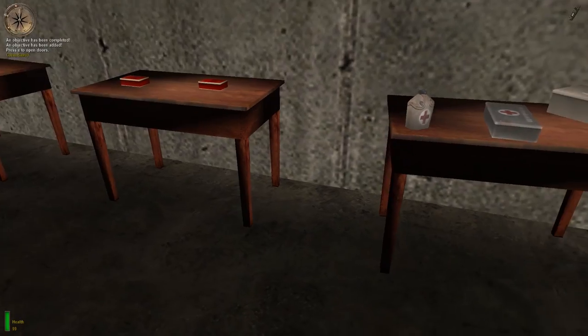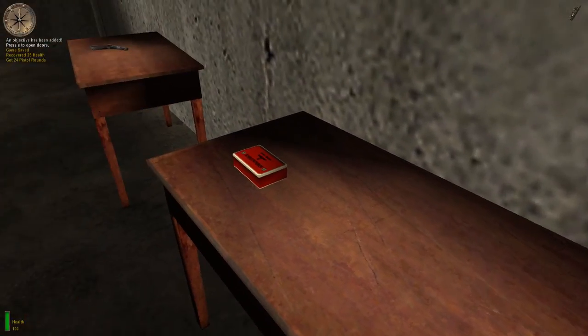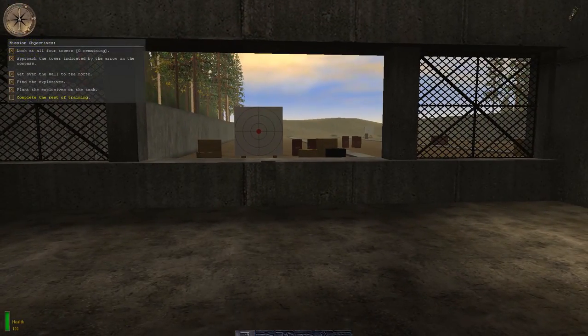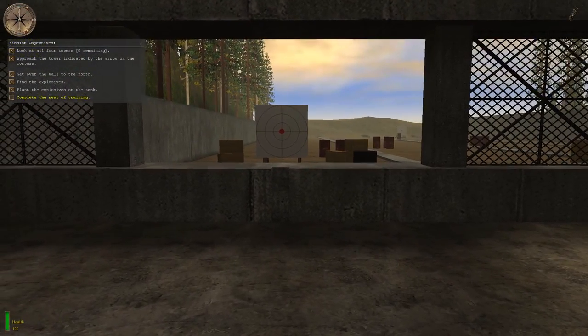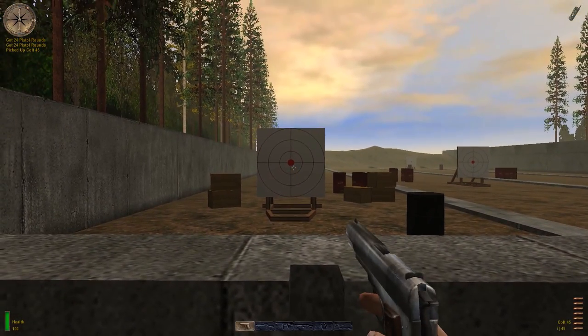You will automatically pick up first aid supplies when your health level is below 100%. Same for ammunition and weapons. But remember that each weapon has a maximum amount of ammo you can carry. Some items are too far away to be automatically picked up — press the use key to grab these items.